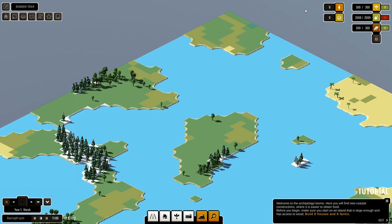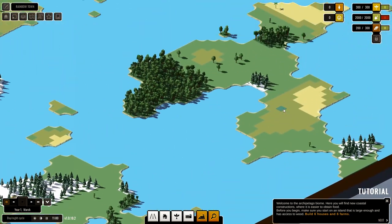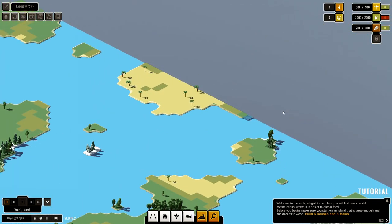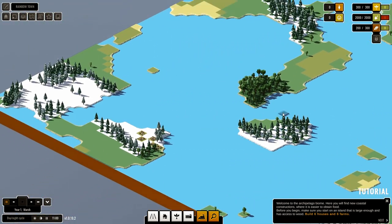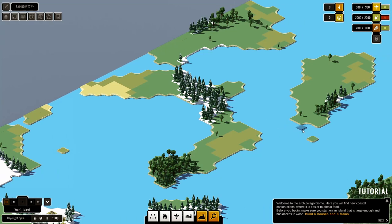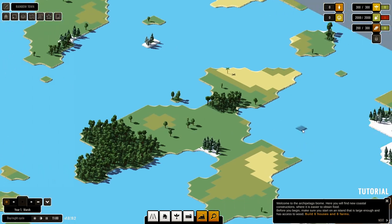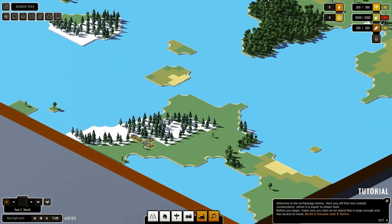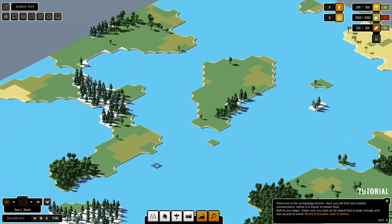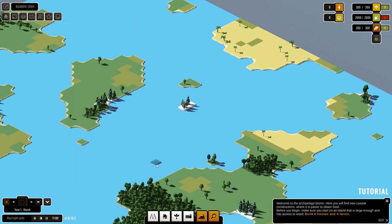Let's go ahead and pause. This is not a lot of land — really not a lot of land. We've got some iron there, we got some iron there, but I don't see any oil and I don't see any coal.